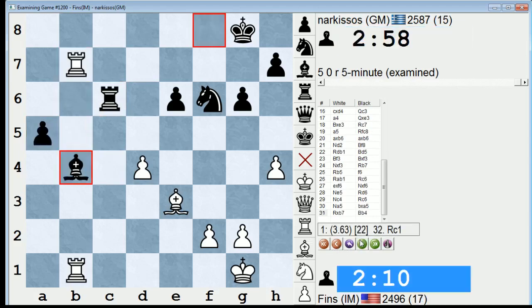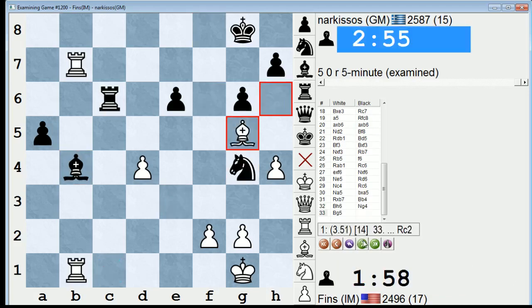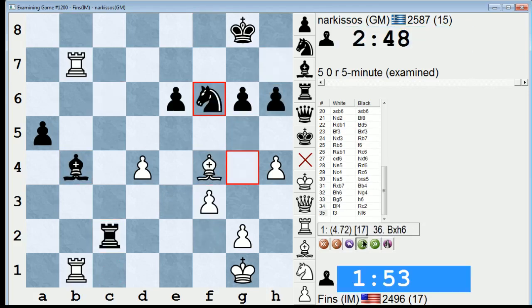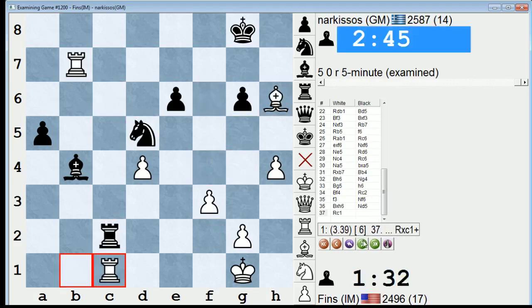So nice fork to win the exchange. Probably should have played rook c1 right away. I tried to get fancy — cage in his king a little bit — and it didn't hurt me, but rook c1 immediately would have been more direct. So I got revenge on Narcissos, evened up our lifetime score. Hope you guys enjoyed that game, and I'll be back with a couple more videos today. Thanks guys, bye.